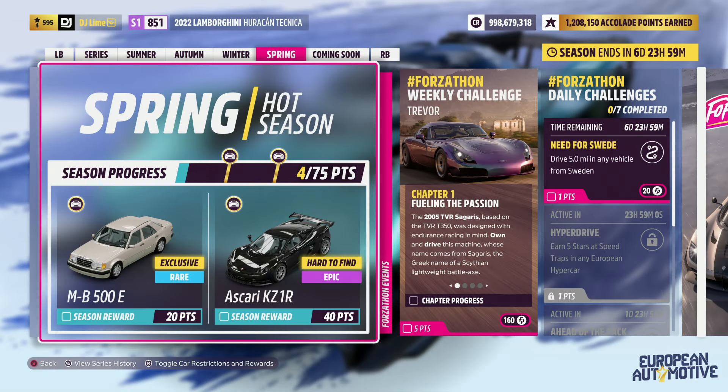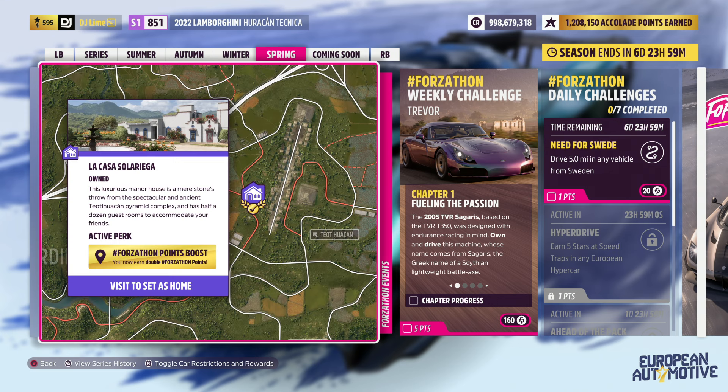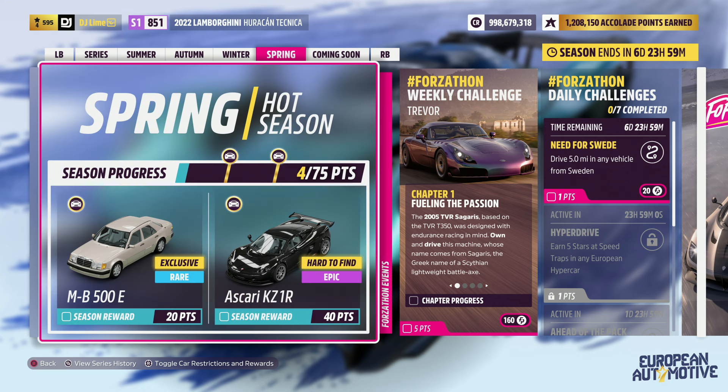Welcome back to another Forzathon weekly challenge. If you're new to this series, I'll be showing you a basic run through of challenges that earn you Forzathon points. You can also double your rewards if you own the house location on the map, which is located near the Tehuacan ruins. Now before we get into those challenges, let's look at the seasonal items and the Forzathon shop for this week.